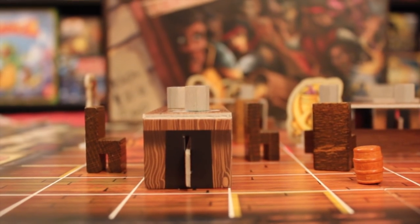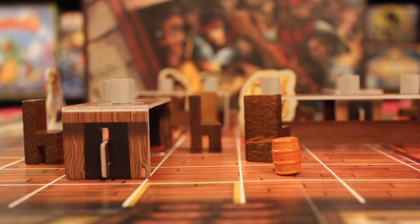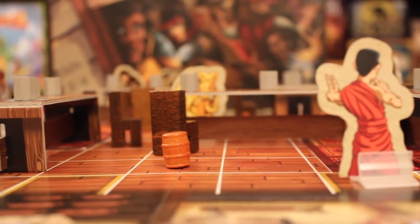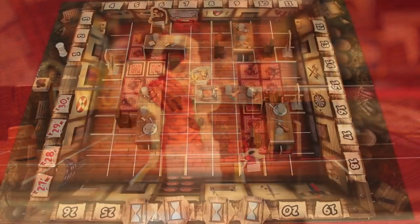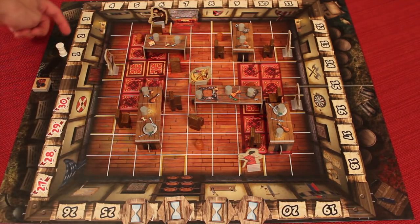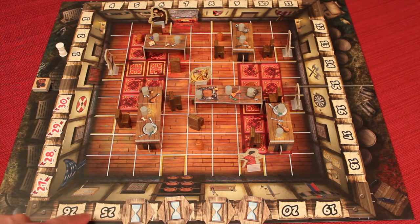Here we have Dragon and Flagon set up at board level. You can see chairs, tables, mugs on those tables, barrels, and the Dragon flag in the background. We see people lined up — the components are awesome. Here's a bird's eye view of the board set up for a beginner game. You can set this up any way you want, but this is the suggested first game setup. Around the board there are numbers — these are the timed movements that happen over the game, acting as a clock for when the game will end.